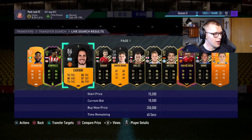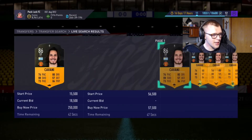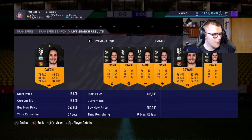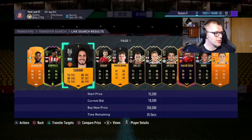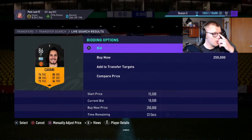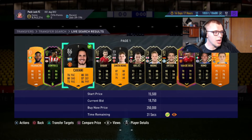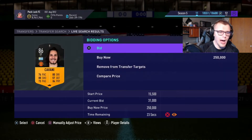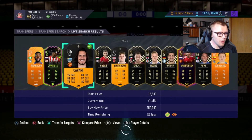Here we got a Cavani — looks like the lowest one is around the 41k range, so he might be around 40k. We're going to try to pick this one up. Essentially all you're going to do is compare prices. You can use Futbin if you want in the meantime as well. If you don't know how the price calculators work, I'd recommend doing this while you're live.